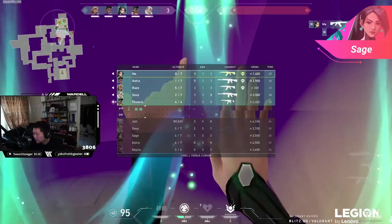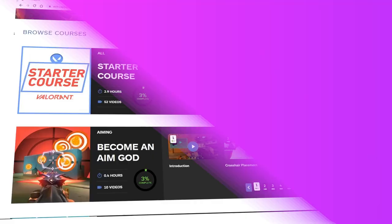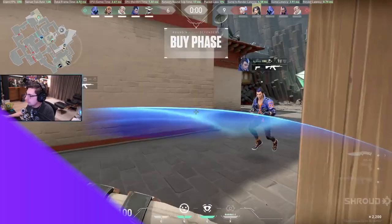Speaking of winning rounds, if you want to learn how to maximize your chances of winning every round in Valorant, make sure to go to skillcapped.com to unlock our hyper-improvement system that'll teach you everything you need to blast through the rankings. The link will be provided in the description below. Moving on, we have Cypher. Cypher is one of the masters of defense and really takes on that sentinel role. All his abilities are meant to gather information and delay an enemy's push.